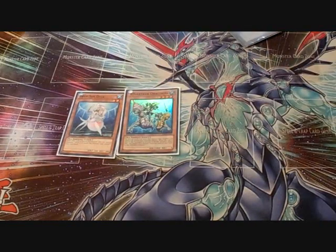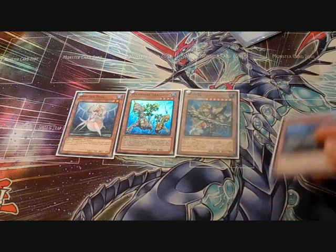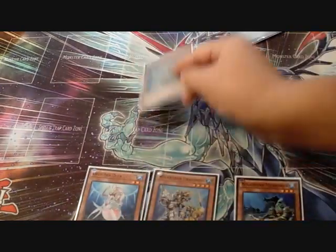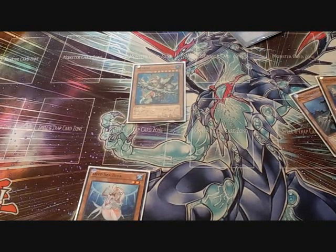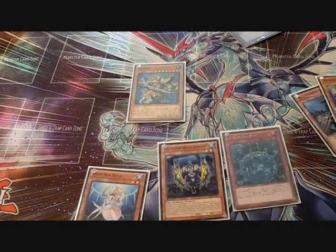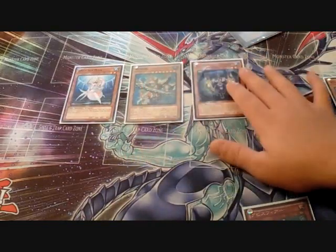Combo two: you need Deep Sea Diva, Atlantean Dragoons, Atlantean Marksman, and Abyss Megalo. Special summon Megalo by discarding Marksman and Dragoons — this triggers Marksman's effect to destroy one set card, giving you a free pop. Dragoons' effect activates and you search any Sea Serpent, so search Heavy Infantry. For Abyss Megalo's effect, search Abyss Sphere.